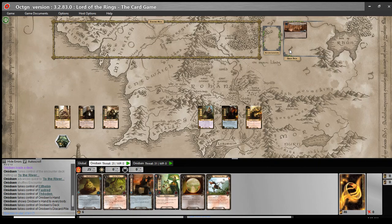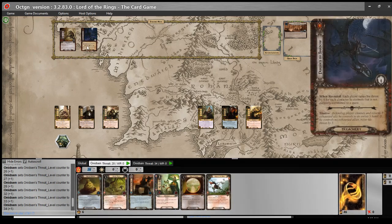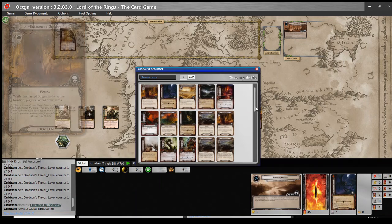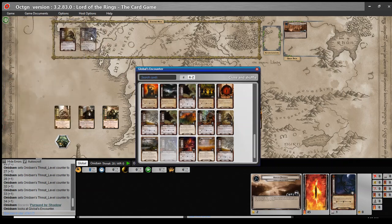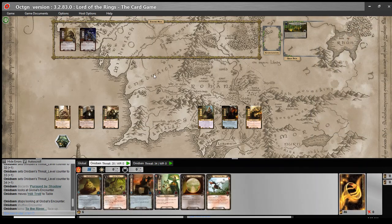We will set up, reveal one card per player from the encounter deck: a Goblin Sniper and Pursued by Shadow. Each player is going to raise our threat by three. That was something we just have to be prepared to deal with. Not ideal, to be sure, but we'll go ahead, shuffle, pull up the Hill Troll, which technically we don't do until Stage 1B, but we did it. Now let's go ahead and get started.